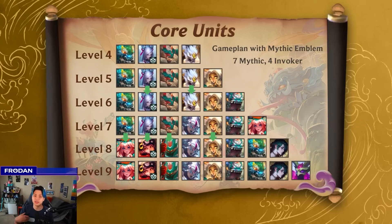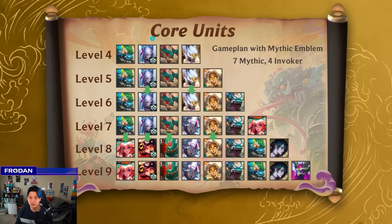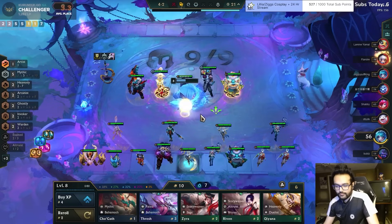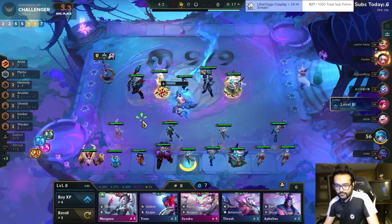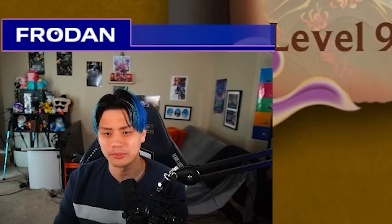We talked about another variant you could play, which is around Mythic and Invoker. Another game plan is 7 Mythic and 4 Invoker with a Mythic emblem. If you open with Cho'Gath two and Kog'Maw two, you can play Mythic Caitlyn and build off that. Early, you start with Kog'Maw, Caitlyn, Cho'Gath, and Malphite. Add Nico at five for the Heavenly bonus, add Tahm Kench at six for 5 Mythic. You're actually going to play 5 Mythic for a while, because you won't hit Hue very often, and sometimes you don't hit Lillia or Nautilus. Don't feel obligated to play 7 Mythic on seven — you end up playing a really terrible composition. Make sure to play around a core of 5 Mythic and good units, then transition to 7 Mythic when you hit things like Hue.